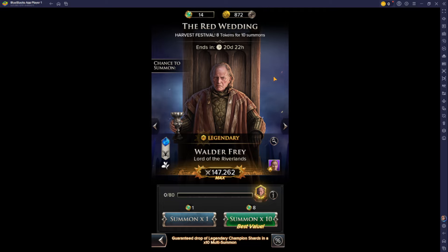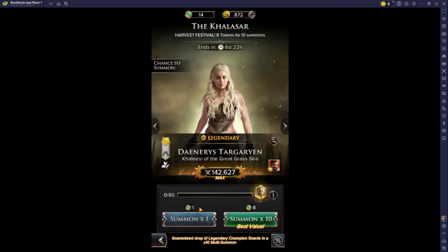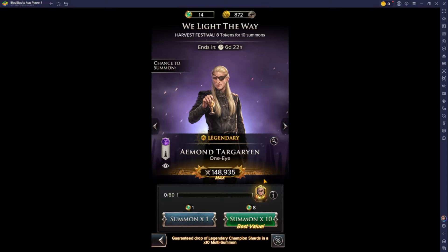Eight tokens for ten summons. So basically when you do a max pull, instead of it being ten or nine, now it's eight — so it's a little bit of a break. You still have your pity mechanic on here as well, so when you pull 80, you have the ability to get 15 of the hero you have selected.